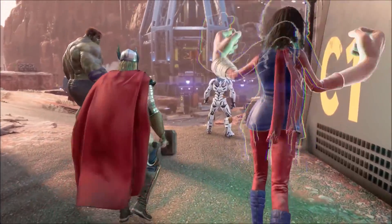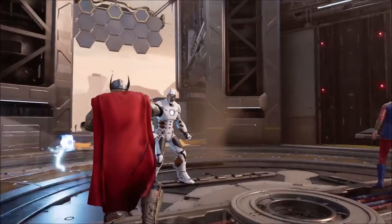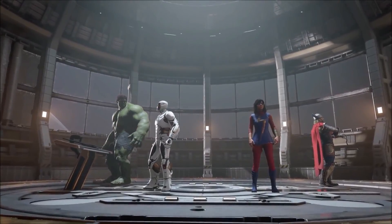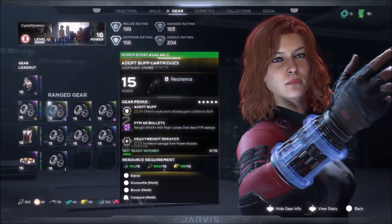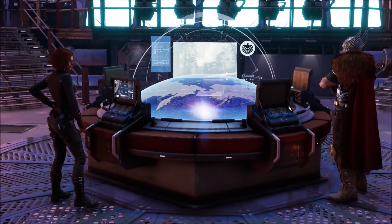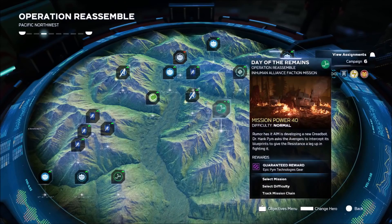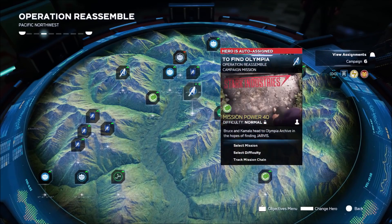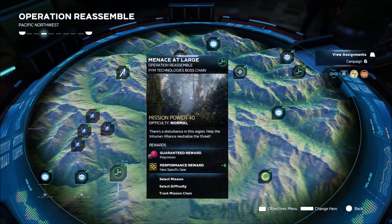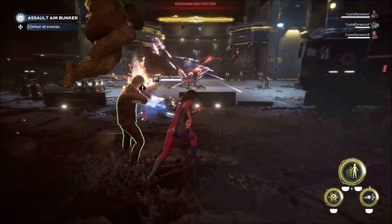War zones are missions which you can play with up to four players total, or solo with an AI companion team made up of your unlocked and leveled heroes. Whether playing hero missions or war zones, you always make forward progress with your heroes. On your helicarrier, you'll use the war table to launch missions with a variety of objectives and challenges. Each mission is grounded in story, so whether you're in the campaign or war zones, you're always working together to stop AIM and rebuild the resistance.